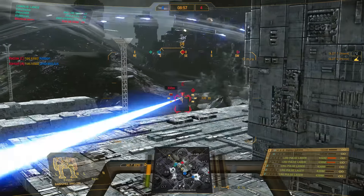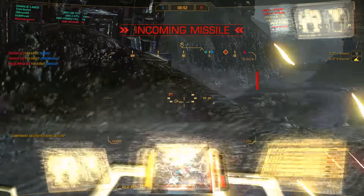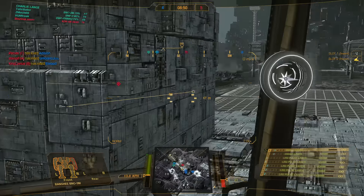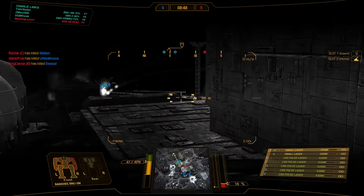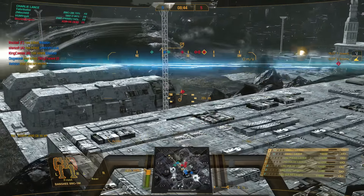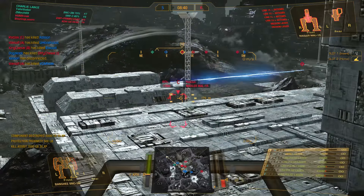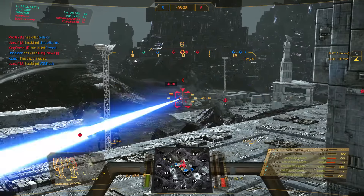I see the Mauler — I really want to get rid of him. With AC50s he has so much DPS and damage, so the sooner I get rid of him the better it is for my team. One side torso is gone, I take out the other side torso — there it goes. Now he is harmless, I just let him be.